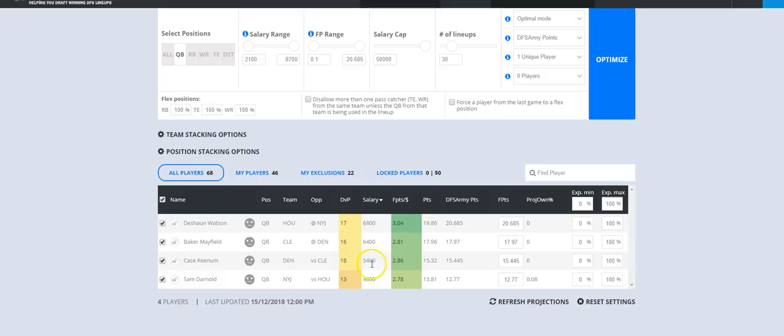One very important column in the optimizer is the number of players allowed facing the defense in the lineup. Normally I leave this at zero or one, but when it's a two-game slate, you really have to raise this number up because you can allow players versus the defense you're choosing. Simple as that — two games, stuff happens. Not something we need to do on a big slate, but something we can do on a small slate like this.